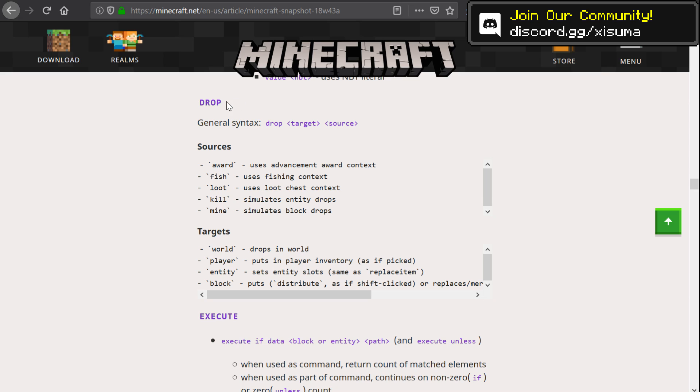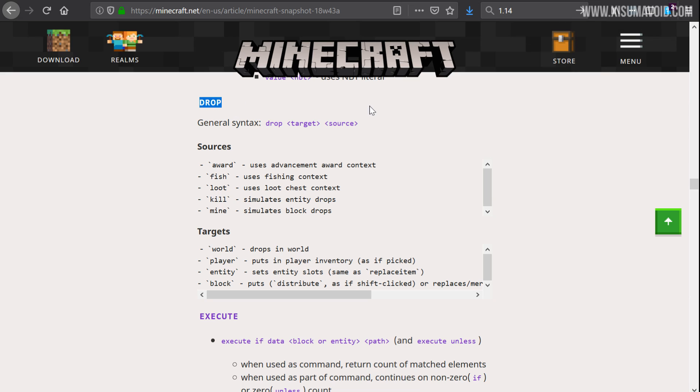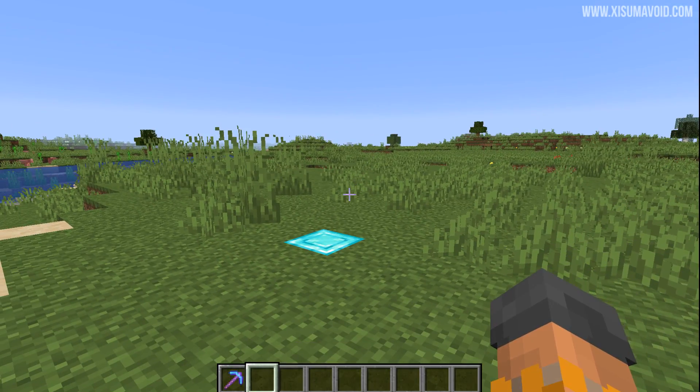The other new command is `/drop`. Think of the event in which an entity or an item is brought into the world — like when you break a block or kill a creeper and it drops gunpowder. That event is going to be simulated through this command. You have a target and then a source: you can target a place in the world, directly into the player's inventory, or inside a block like a chest. Sources can come from advancements, fishing loot tables, loot tables themselves, the killing of an entity, or the mining of a block.